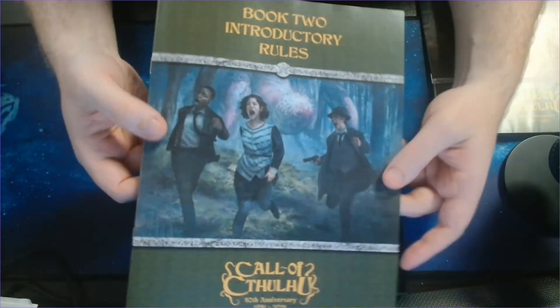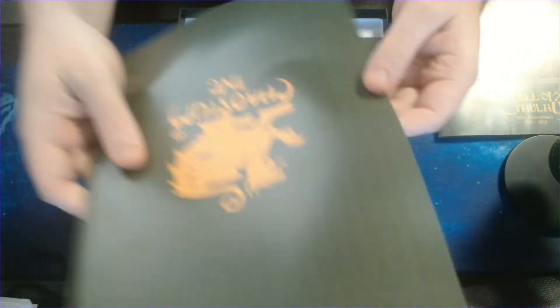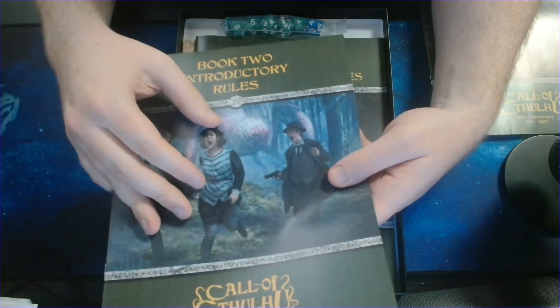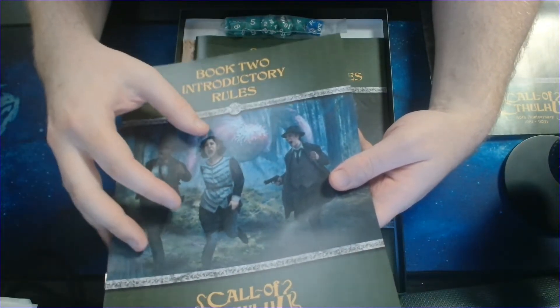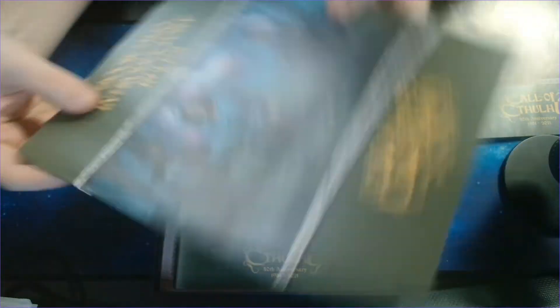After that, we have a very thin volume — extremely thin, only 23 pages. These are the introductory rules. This is all that you need to play — the simple version anyway — of Call of Cthulhu. So, very, very easy to learn the rules in book two.